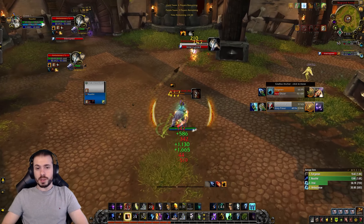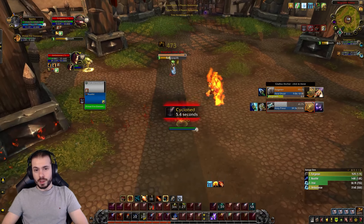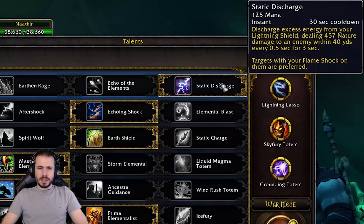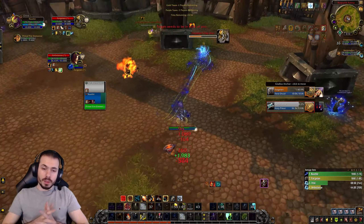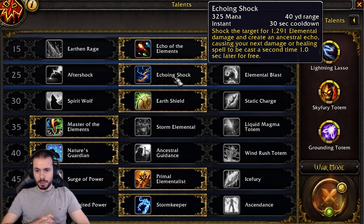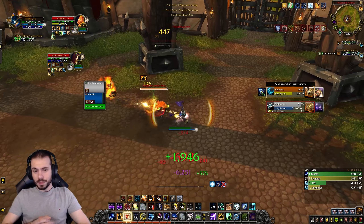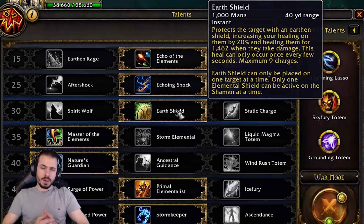For tier 15, if you find yourself constantly being tunneled and need to kite a lot with very few hard casts, you may get a lot of value out of Earthen Rage. It looks like a trash talent, but it's usually around five or six percent of your total damage. A good example is facing a Restoration Shaman and Arms Warrior where you're forced to kite and deal with two interrupts, Grounding Totem, and Spell Reflection. In that situation you're unlikely to get full value out of two charges of Lava Burst, so you'll rely on Lava Surge procs.